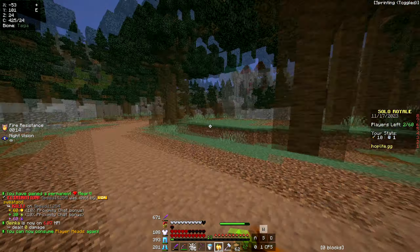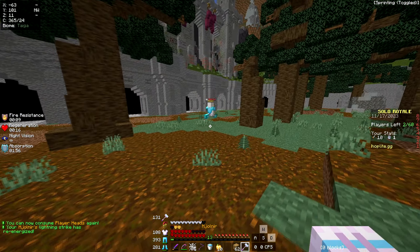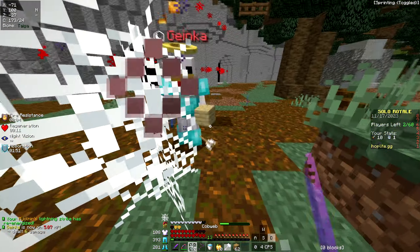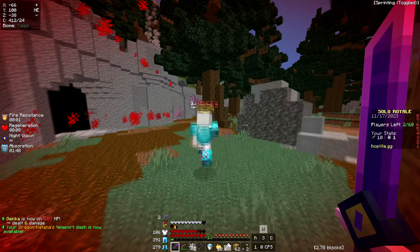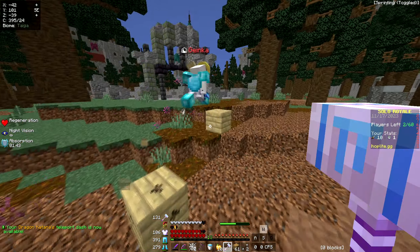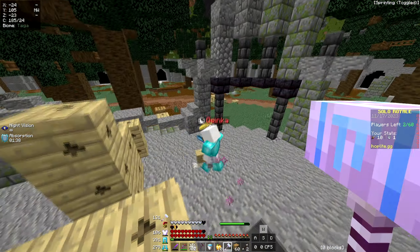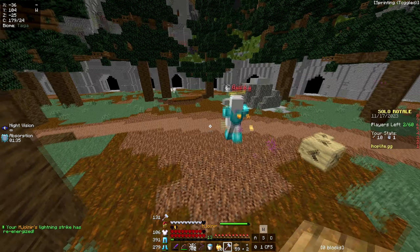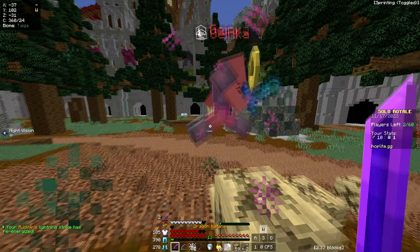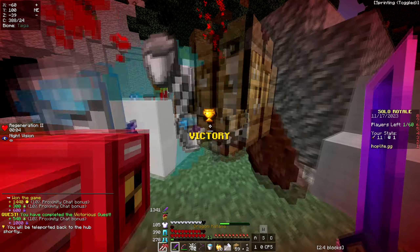And here we go — the final fight. We have Mjolnir back. Let's hit him with it here, scare him a little bit. Shall we finish him with the axe? That is the question. I think we might have to. He's panicking. He's almost back — and boom. And boom. Didn't kill him, but it's okay. GG, GG.